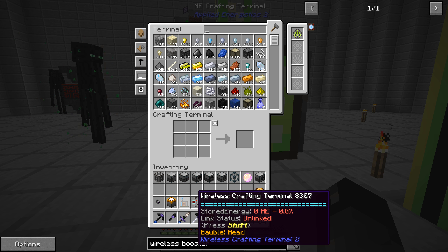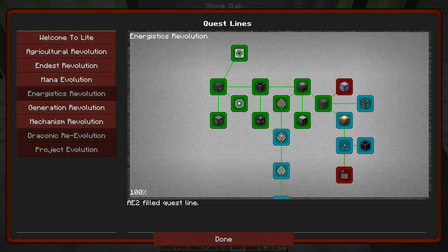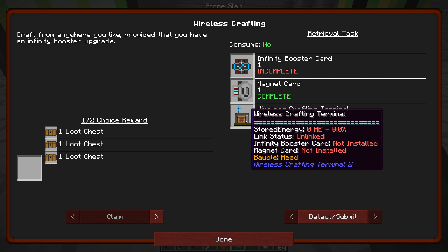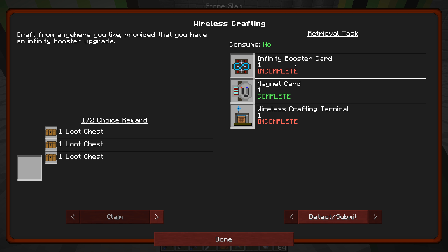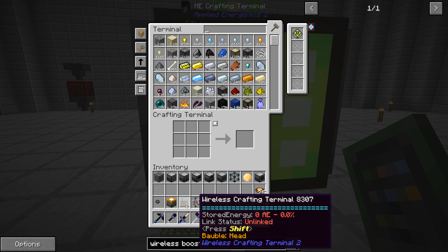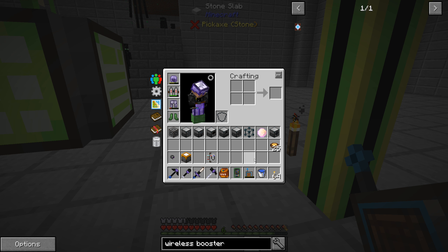We made the wireless crafting terminal and there is a quest for it, but I can't get this thing to complete. I guess it's slightly different in the NBT data, but this one still says incomplete. I made the magnet card for it. We need an infinity booster card to complete this retrieval task, and the only way to get the infinity booster card, as far as I know, is to kill the Wither boss. There's no crafting recipe for it, and that's how I've gotten it in the past. The wireless crafting terminal probably can't do anything since it's not linked to anything yet.